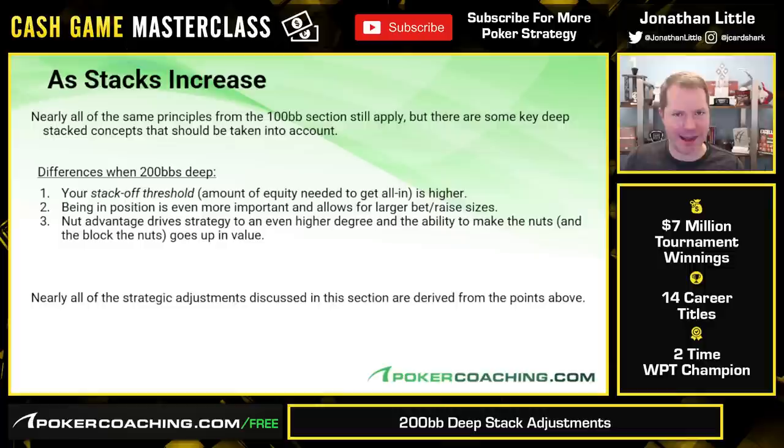The first difference is that your stack-off threshold — the amount of equity you need to happily get all in — is higher, so you're going to need better and better hands to be happy getting in bigger and bigger chip stacks. Also, being in position is more and more important because it allows you to use larger bet sizes and build the pot bigger as you see fit. And the nut advantage drives your overall strategy to an even larger degree as you get deeper, and the ability to make the nuts and block the nuts becomes even more important. All the adjustments you'll make deep stacked are derived from these three big differences.